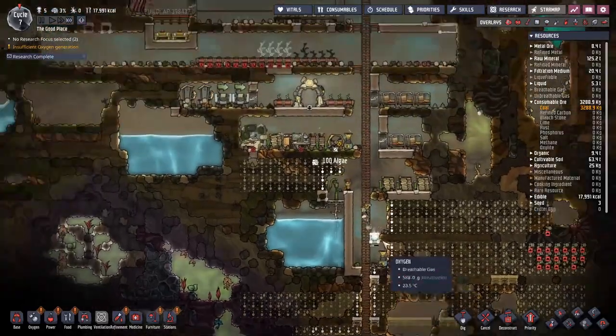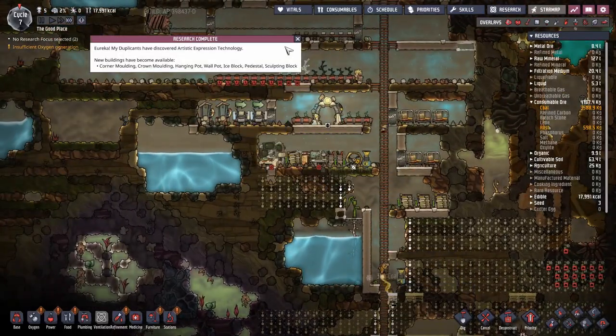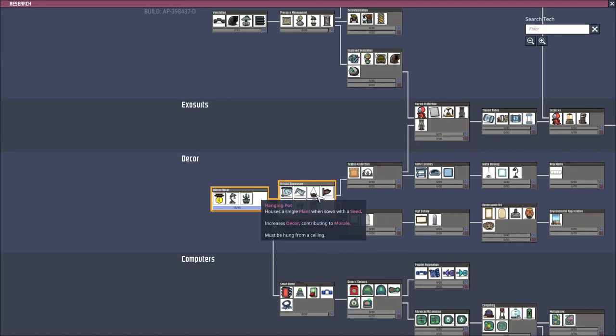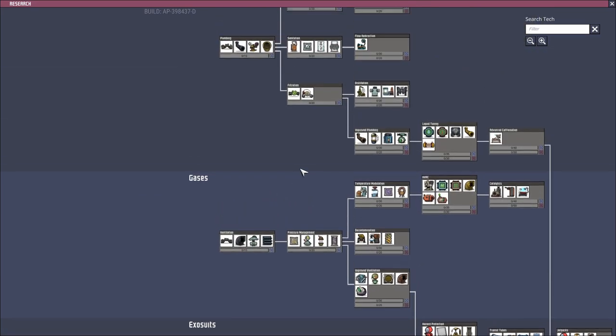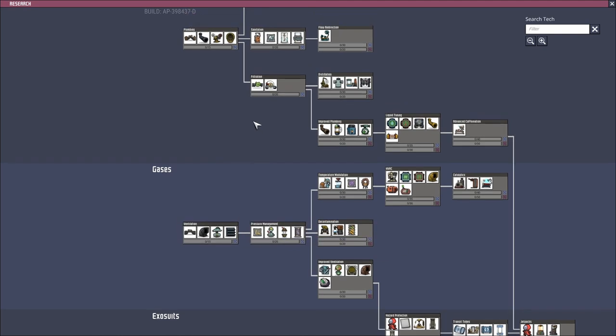I've queued up a lot of digging down here — I noticed a couple of idle dupes and we cannot be having that. Research is complete — let's immediately grab some more. I wanted flowerpots so we can get the decor going. Decisions, decisions... I'd like to get into carbon skimming to get rid of that nasty carbon dioxide cloud at the bottom of the base, but carbon skimming requires water, which means we need plumbing first.